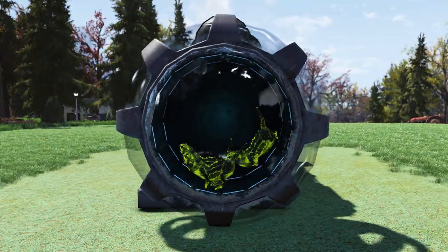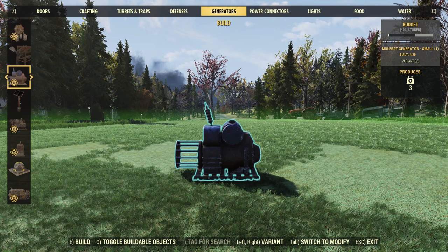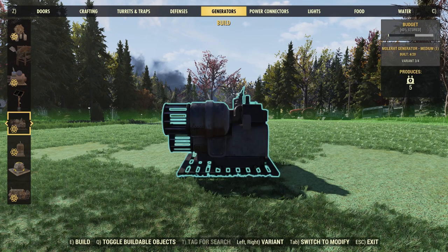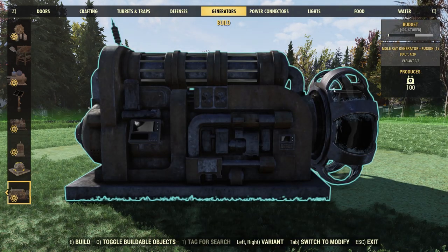First up, let's take a look at the new Mole Rat Generators. This generator skin will work on almost every type of generator. There is a small skin, a medium generator skin, a large generator skin, and then of course the Fusion Core one.